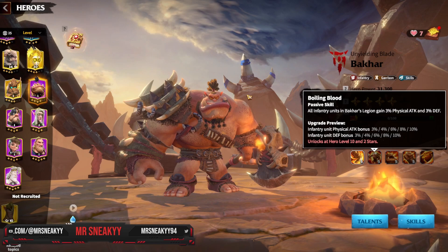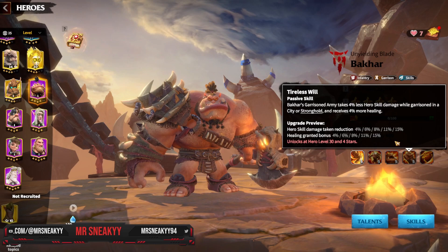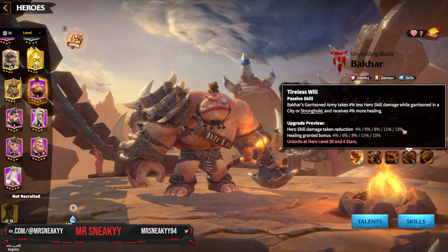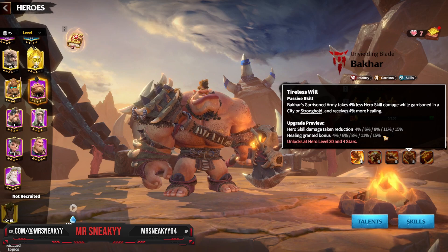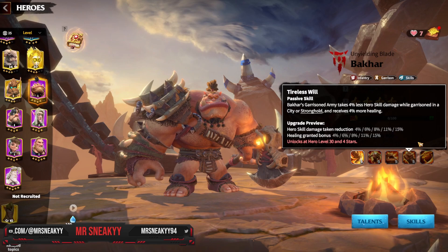His fourth skill is the most lackluster — it's the garrison base skill requiring him on your wall as primary leader or deputy. You get 15% hero skill damage taken reduction and 15% hero-granted healing, but healing in a garrison is generally not a good idea as it fills hospitals and feeds extra merits to your enemies.